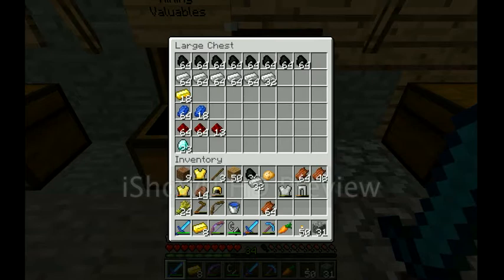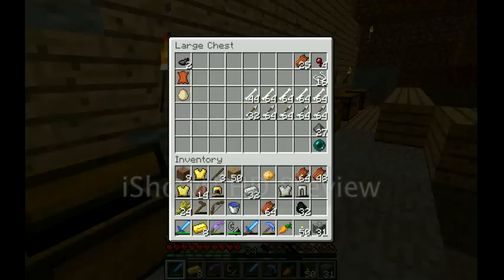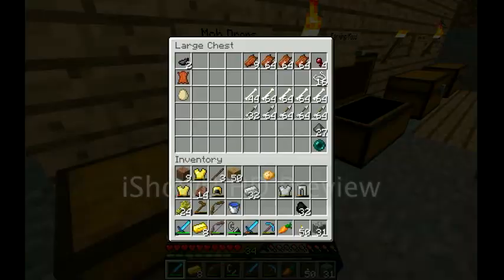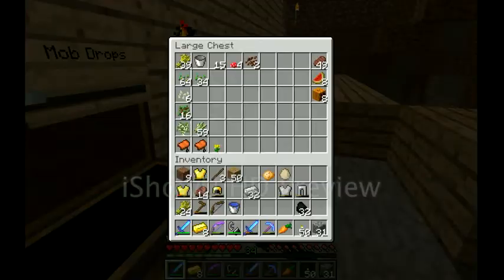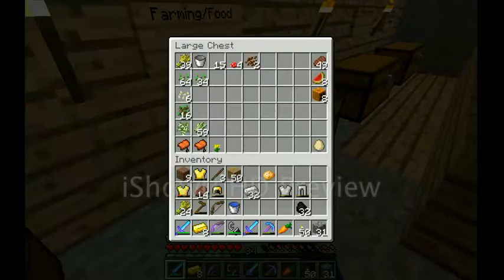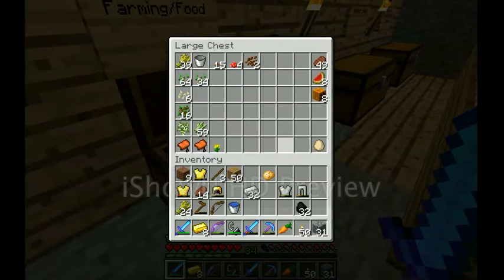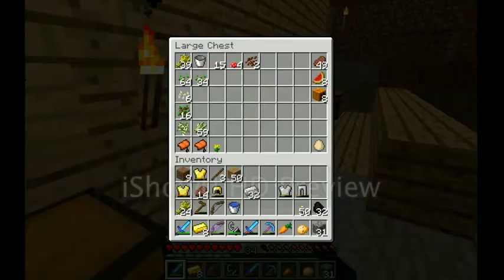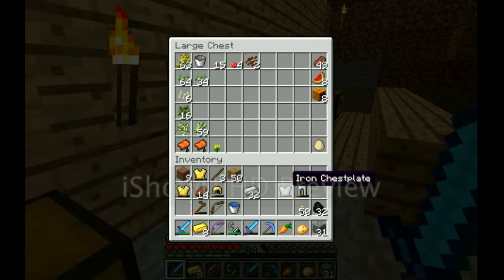I'll just take half of that — 32. Perfect. And we have a lot of rotten flesh. An egg — I think an egg would go into farming or food, because they're ingredients. These are just things that aren't really ingredients, so. I would keep the potato on me, and that's going to be used. The wheat can go away.